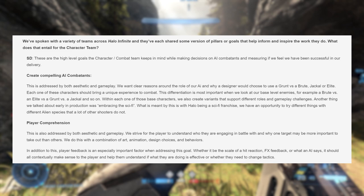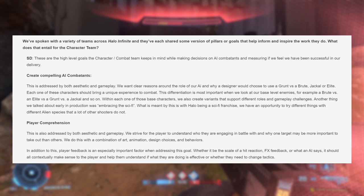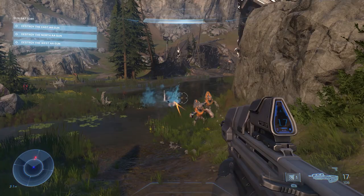The second pillar is player comprehension. Dealing with both gameplay and aesthetics, the idea is to ensure that players understand who and what they're fighting. This is achieved with a combination of art, animation, design choices, and behavior. A key part of this is player feedback, or how the AI react to a player's actions.